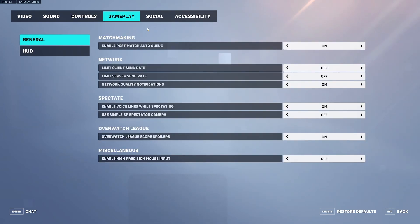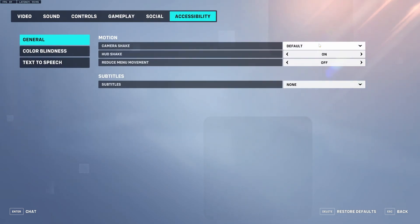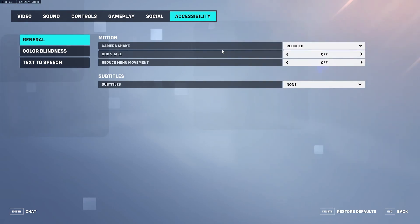Our next setting is going to be under the gameplay tab. All the way at the bottom in general is enable high precision mouse input — turn this on. I don't know why it's off by default; most modern machines should be able to handle this. For HUD shake, or just camera shake in general, you want to turn reduce HUD shake off. These settings make the game so much more readable and understandable.